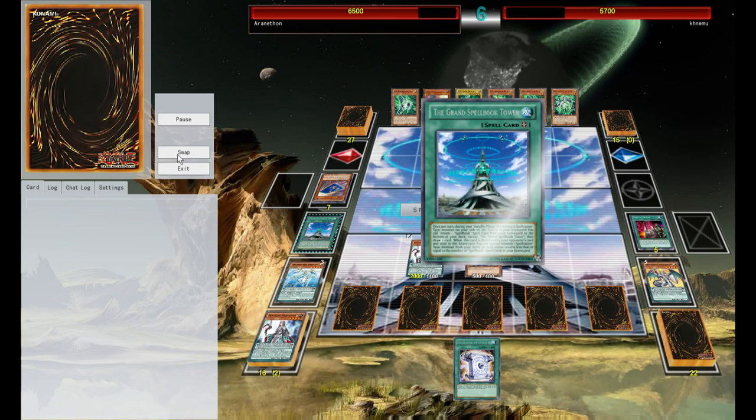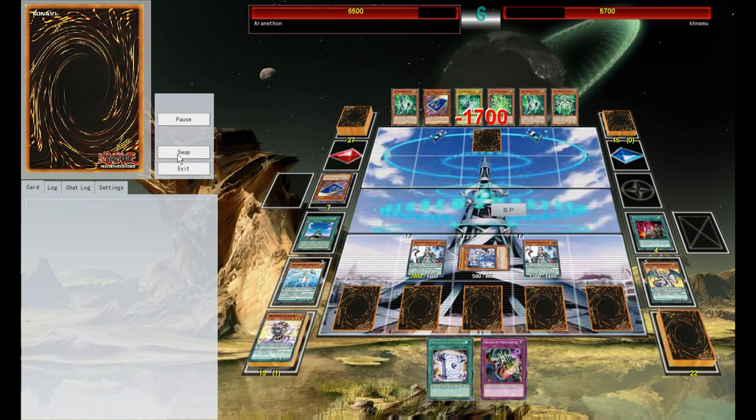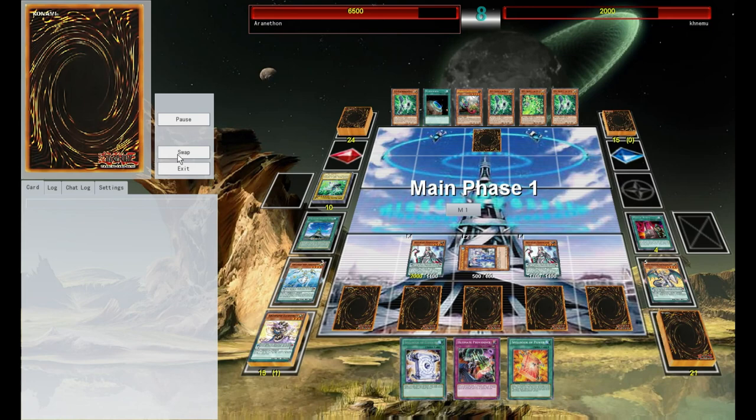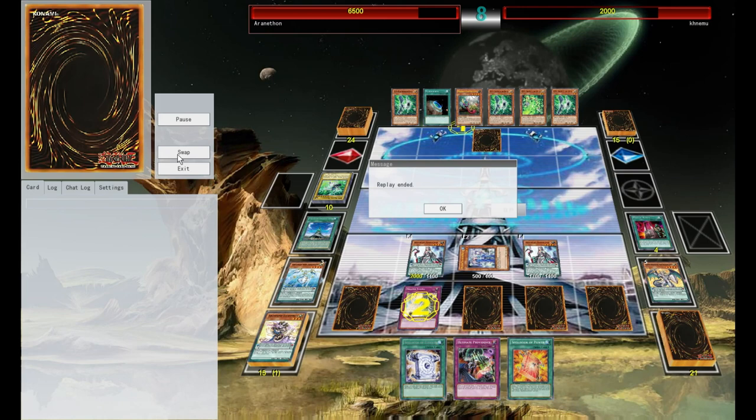Card of Demise is actually pretty good in Psy-Frames because they don't want a monster on board, so you draw and just kind of end your turn. Ryan's also keeping pressure on the opponent's field spell, because without their field spell the Psy-Frames also have a hard time playing the deck. Just keep swinging at him, and that's how you win a duel against Psy-Frames.